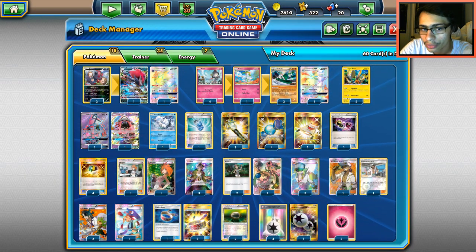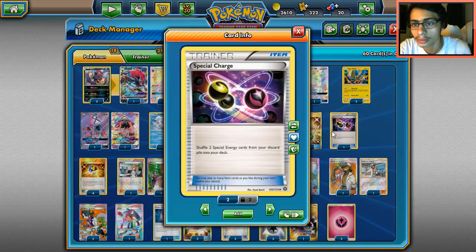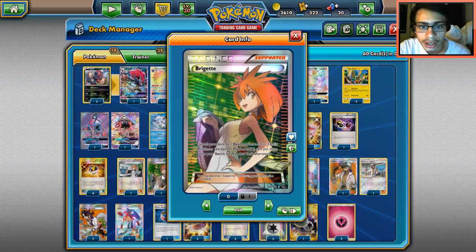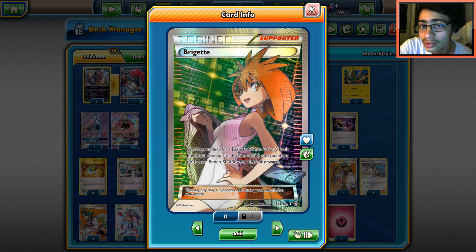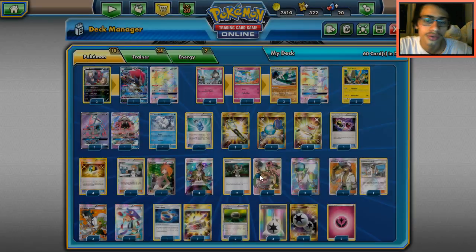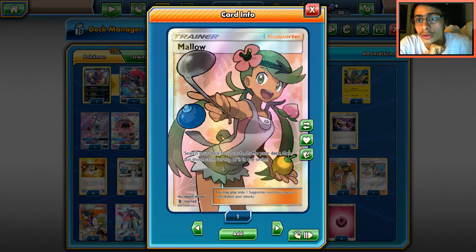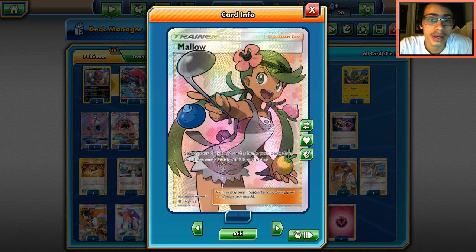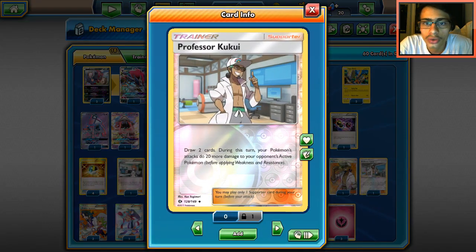One Rescue Stretcher to get back Pokémon, four Ultra Balls to search your deck. We're going to Brigette turn one — very important, I was considering three but two is fine. Three Guzmas, though I'm considering only two. Three Mallows — one of the most important cards in the deck. You can Mallow for Rare Candy and Gallade and immediately get it into play. Three N's for draw support.